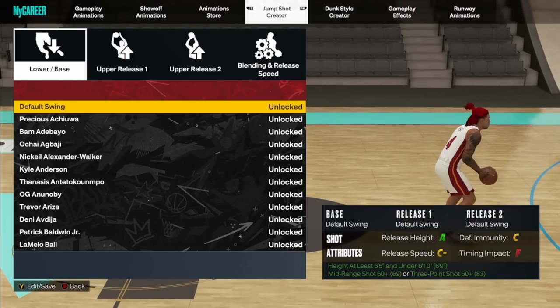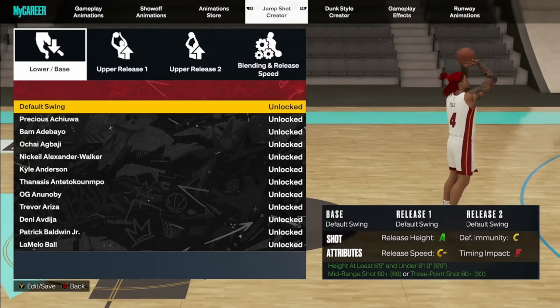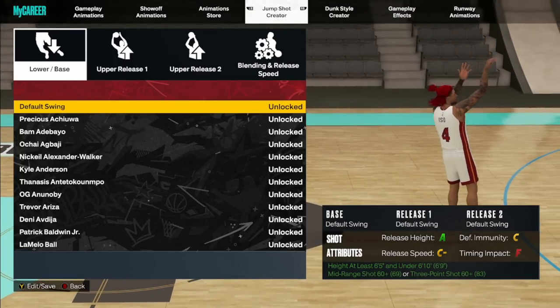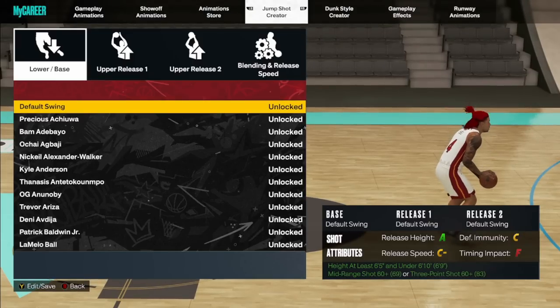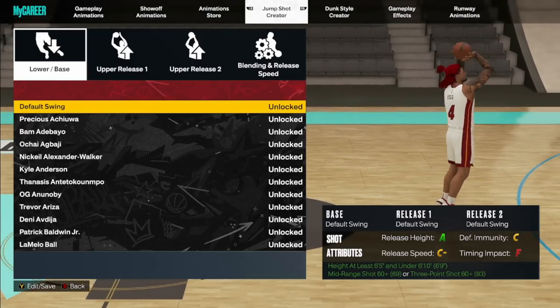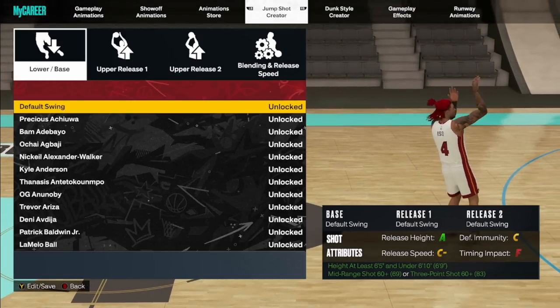For the wings I would say Brissette as well, though I'm not personally a Brissette guy or a LaMelo guy, but yeah — those are the most popular and the best jump shots in the game for a reason. Now if you are a build that doesn't really have a jump shot at all, the default swing is a very very good jump shot. You can get it with a 63-point rating.